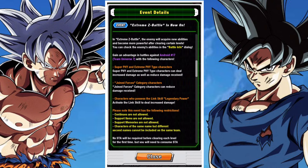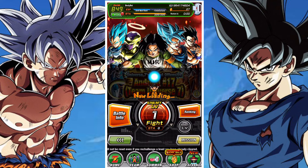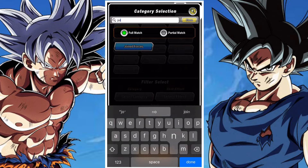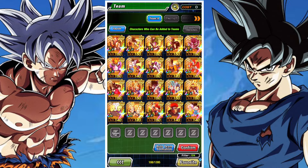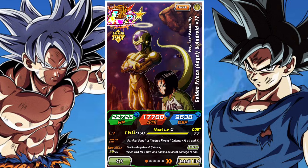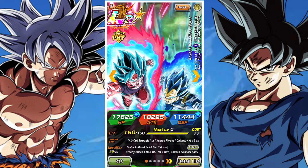The effective categories are going to be Physical and Joined Forces. We're going to use an incredibly heavy free-to-play team, but honestly, don't do this. Use your strongest leads possible always — it makes your life way easier. For this we need to have Joined Forces units but we also need to have the Legendary Power active. It can't just be there; it has to be active. You need to have two units that have Legendary Power so that you can activate it amongst those units. Once you do have Legendary Power active, you will get a ton of damage done with those units.